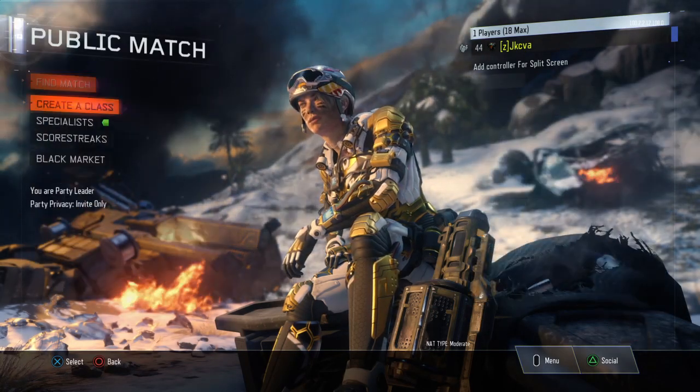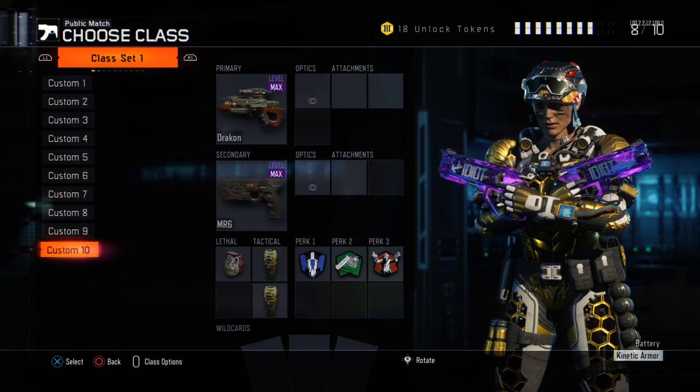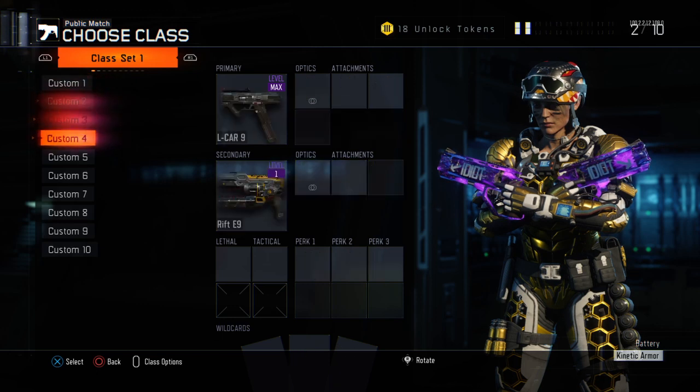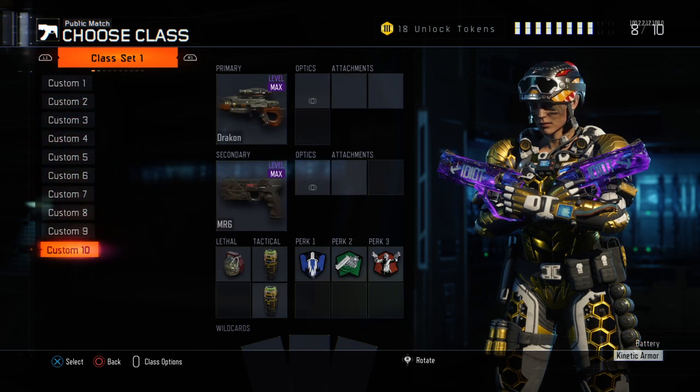Then go to Public Match, go down to Create a Class, and scroll through all your classes up and down. Do that six times — so three, four, five, and six.